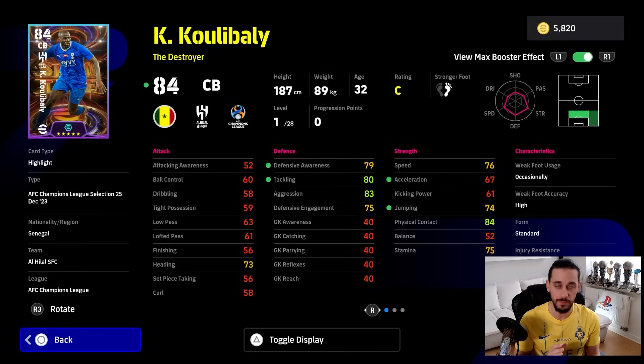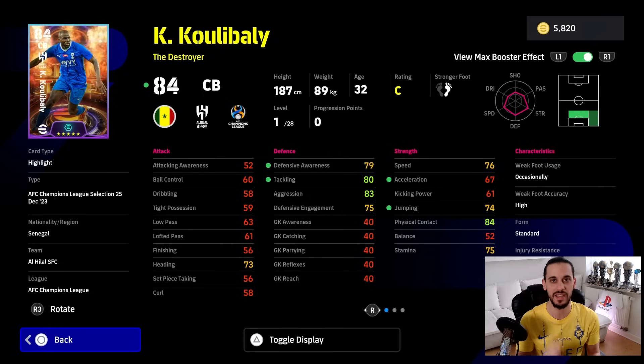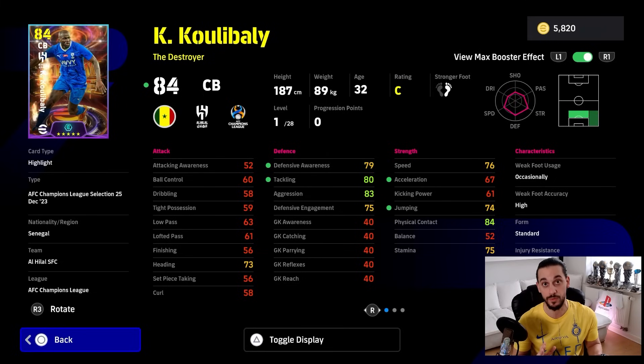His weakness is his standard form. His rating will always be on C form — permanent C form — because the AFC Champions League currently is not getting any live form update, unfortunately. But maybe that will change in the near future. We don't know yet.